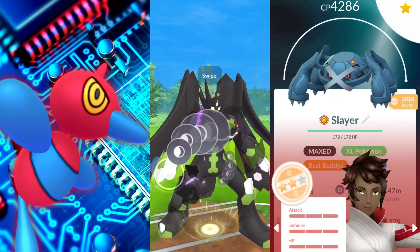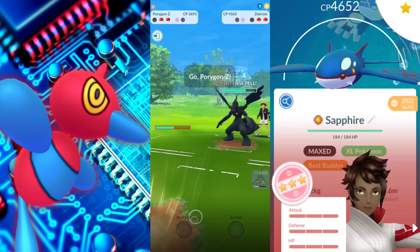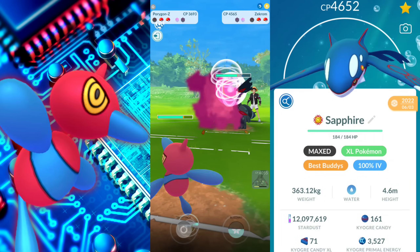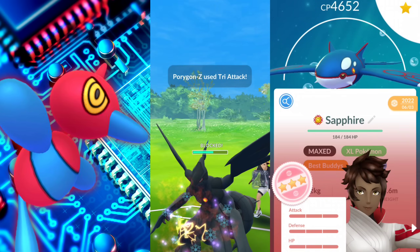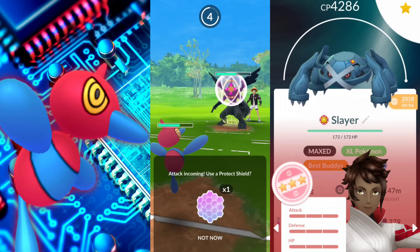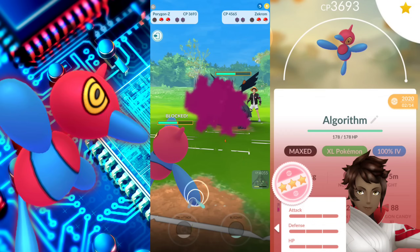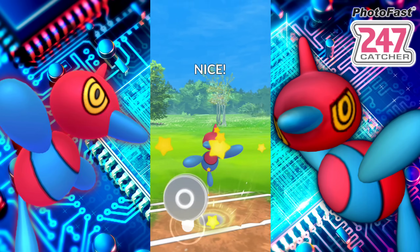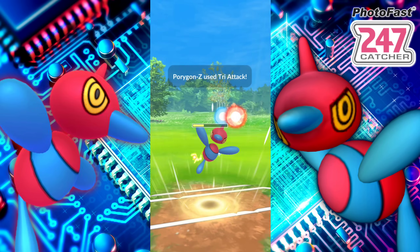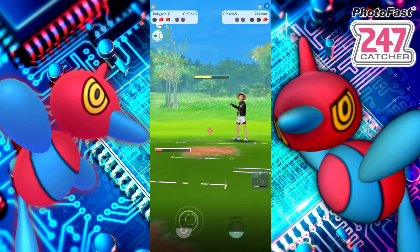Porygon-Z is pretty good. It does have a chance to lower the attack and defense when you use Tri-Attack, and with Lock-On it's going to be farming up very fast. We're going to go ahead and shield up — Porygon-Z is going to be slightly squishy unfortunately, but it does hit very hard and can spam moves, as you can see here, farming them down with Lock-On.